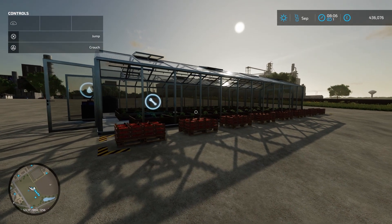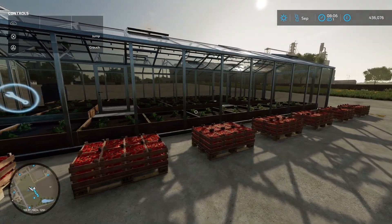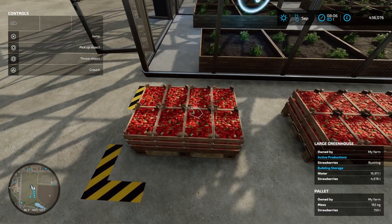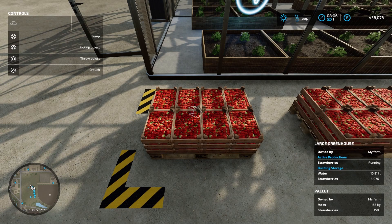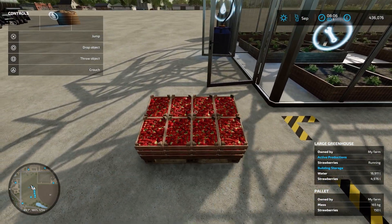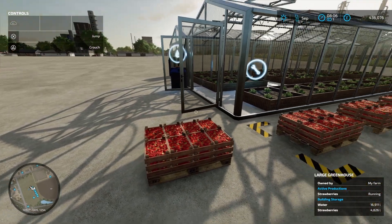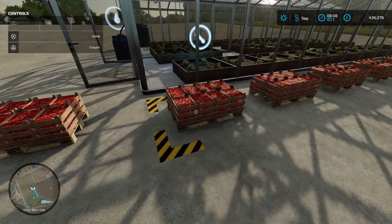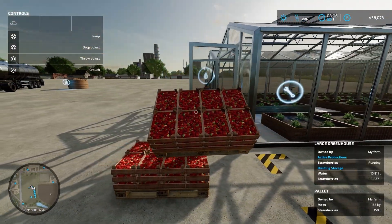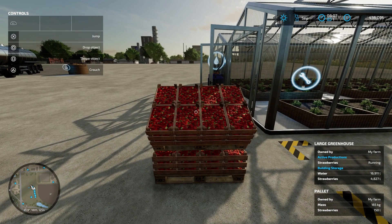I've skipped ahead one day and as you can see our greenhouse that is producing the strawberries is full up outside of pallets. Each pallet of strawberries has 150 litres on and weighs 165 kilograms, and you can move these by hand which will make it easier when it comes to loading them onto trailers and taking them to sell. Once we move a pallet, another pallet spawns in. If you have too many pallets outside, the greenhouse will store them inside and once you move the pallets another one will spawn.